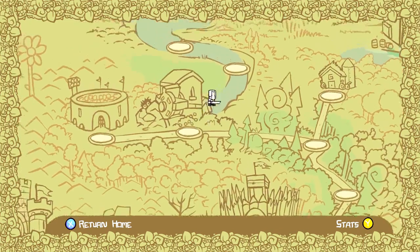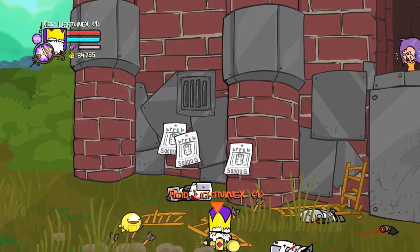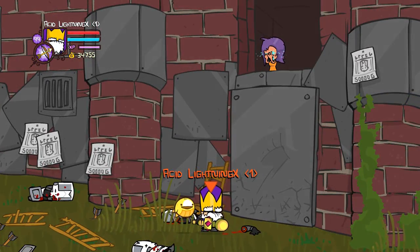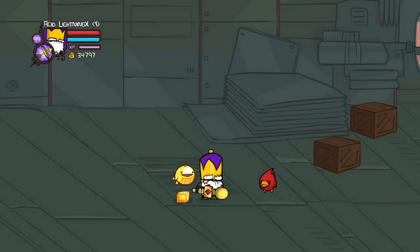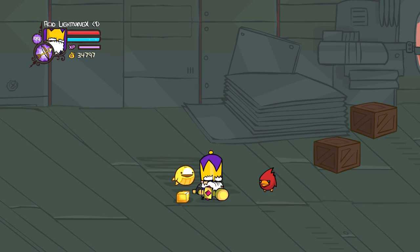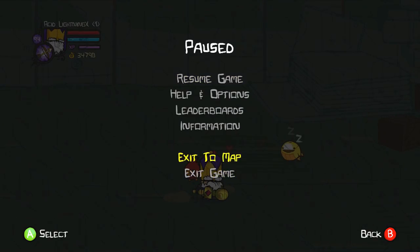I'm gonna show you how to get the cardinal if you don't know — he's just up here at Industrial Castle. I'll skip over this part and be back in a second. Alright guys, I killed the samurai and took his cardinal. Now we can go and get the key sword with the cardinal.